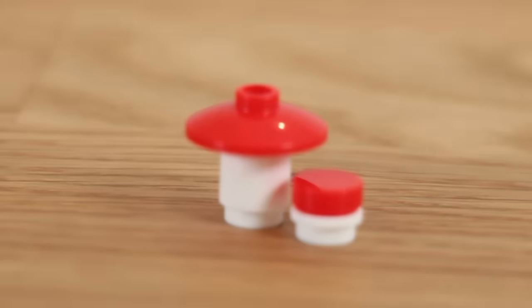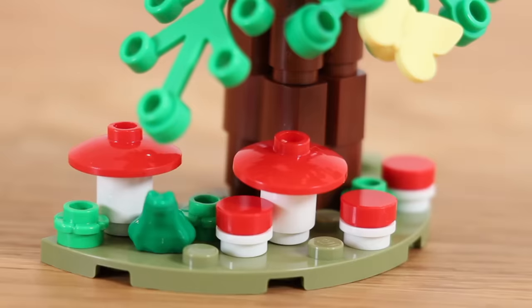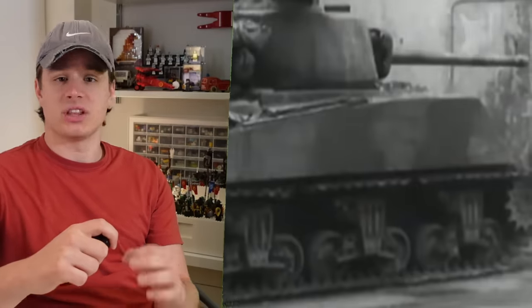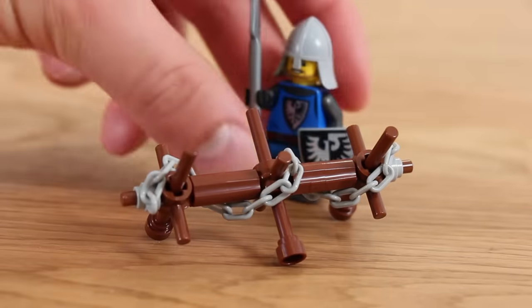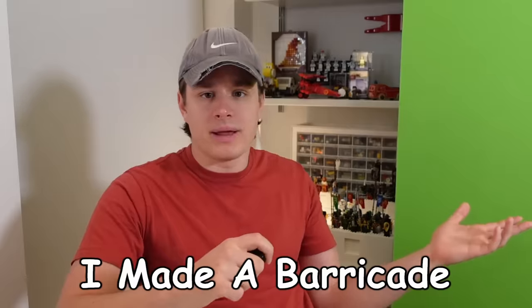Being the cheapest thing on here, it only takes two parts. Unfortunately, the only magical thing about this is that I can't remember if this is a build I did or something that was already in the instructions. Since their introductions, tanks have changed the landscape of war. I didn't build a tank - this is a medieval video - but I did build something that looks like something that would stop a tank. It's meant to stop troops. It's a barricade.